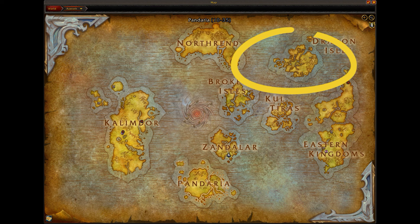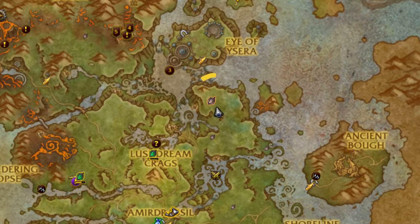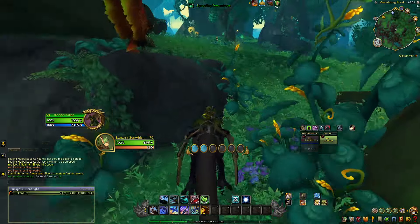Step one: you are going to set sail and take yourself to the Dragon Isles. Once there, come to the left hand side of the map and enter into the Emerald Dream. Once there, head to this location — zooming in on the map, this circled area is where you are going to be going after the dream savers, prowlers, or stalkers — the cats that are here in game — because they have a chance of dropping the item that we are after.